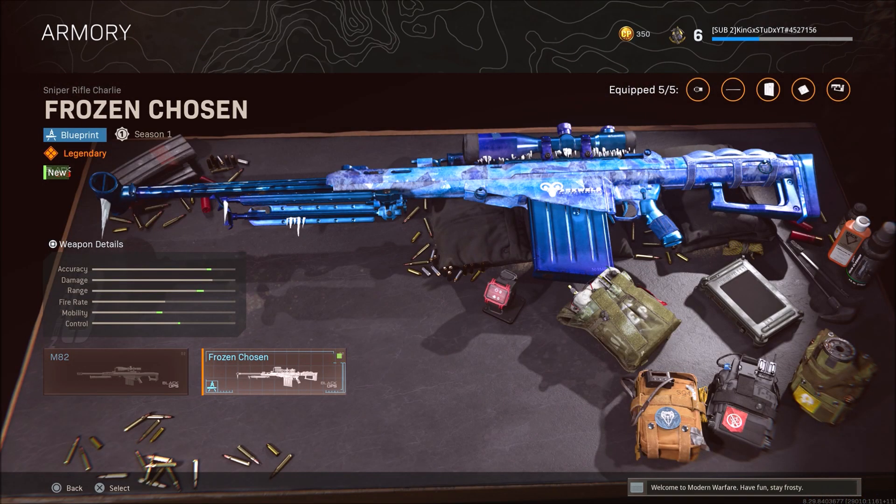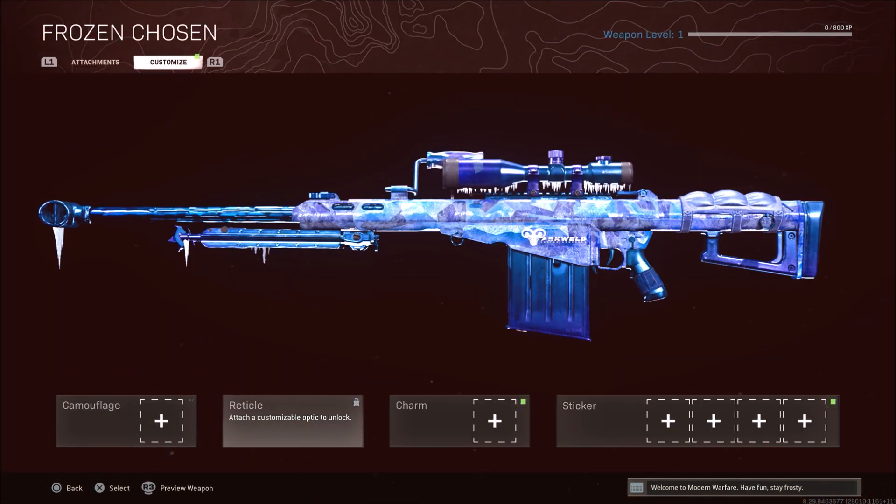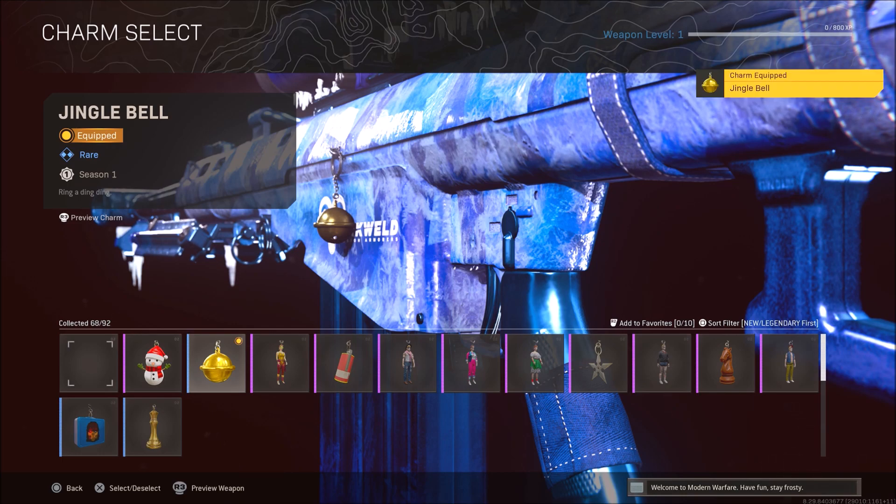Here is the Frozen Chosen. Going into the gunsmith and over to the charms, we have two new charms: a little snowman charm and the jingle bell — 'ring-a-ding-ding' as the description says. That's everything inside this bundle. Let's go into a private match and check out what the camo actually looks like.